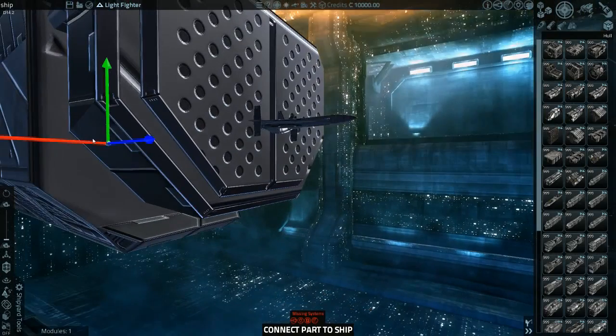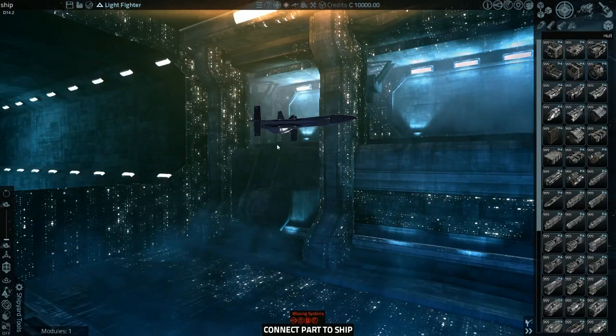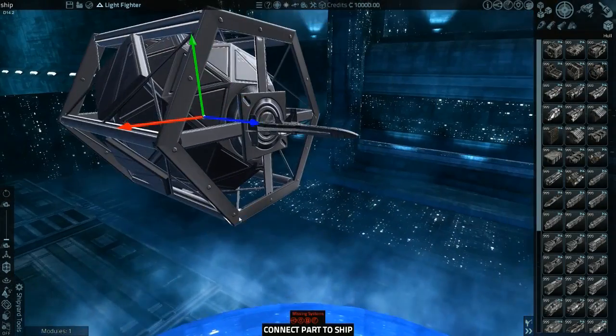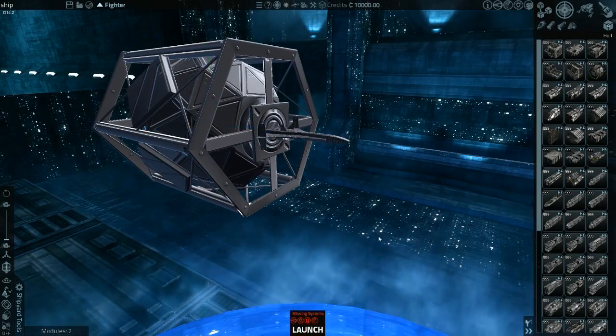I'm getting kind of a cargo hauler vibe from that. This is really quite special. Just press fly — it's fine. Is it? I'm not sure. It says missing systems.